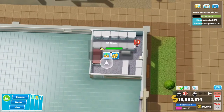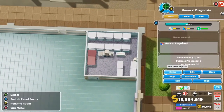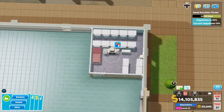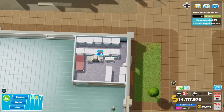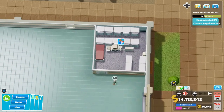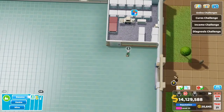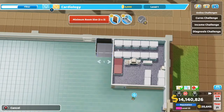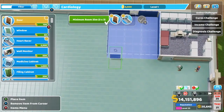For the Easy Scan, upgrade as quickly as possible because it gives 25% diagnosis power for every upgrade. By maxing it to level three you'll get 75% more diagnosing power. Combined with 14 medicine cabinets you're getting around 85% extra diagnosing power. People are already lining up — the next room is the cardiology room, which follows similar principles.